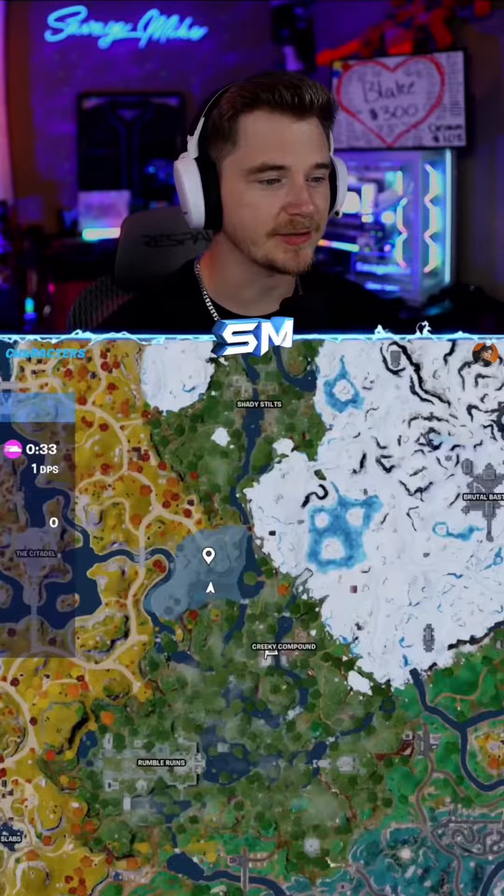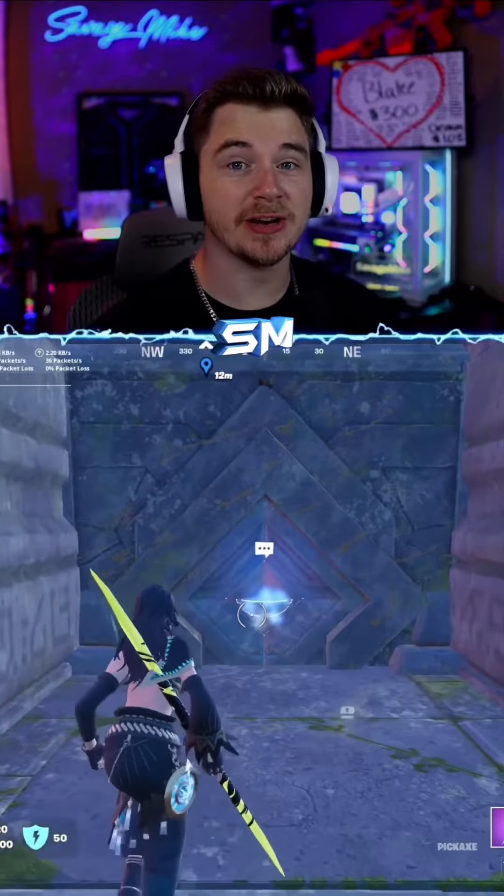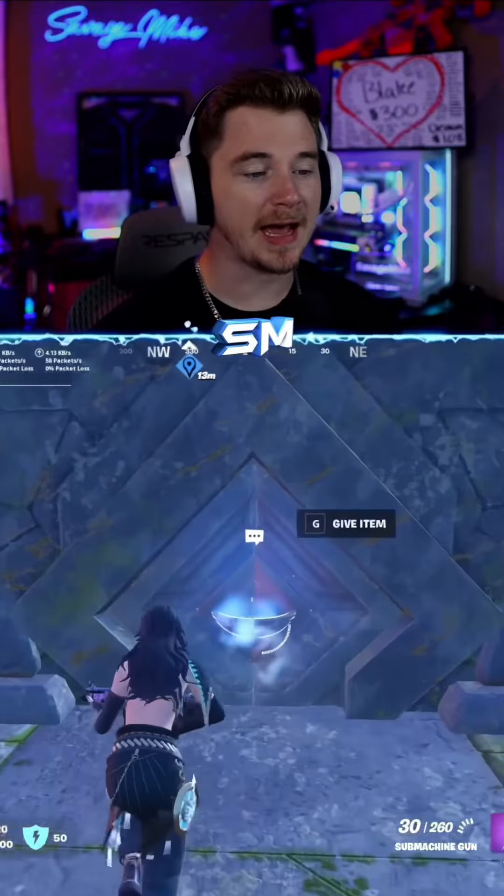How to open the secret vault just south of Shady Stilts. You're gonna need either two legendary items, or an epic then a legendary. Equip the item and then sacrifice the item.